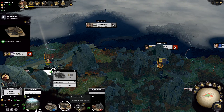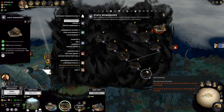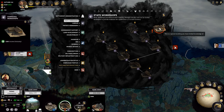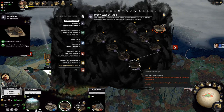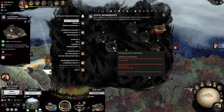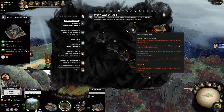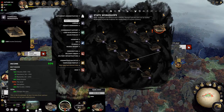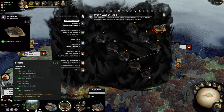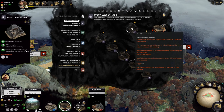I cannot develop this further, but what could I replace it with? So this is a communal workshop. We do have this right now — 500 income from industry, minus corruption. I haven't really had to deal with corruption yet, I don't know too much about it, but I don't want corruption to occur. So maybe what we do is end up going that route.